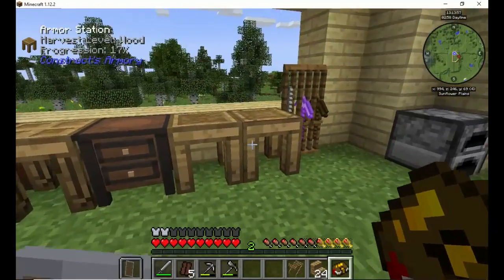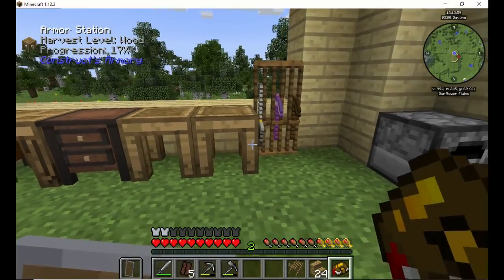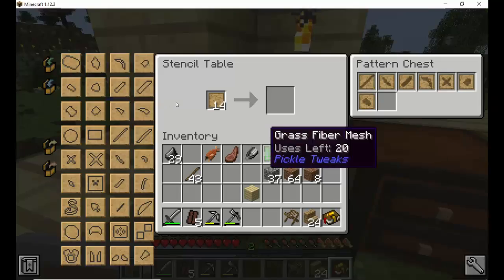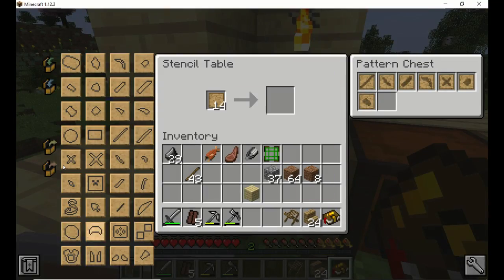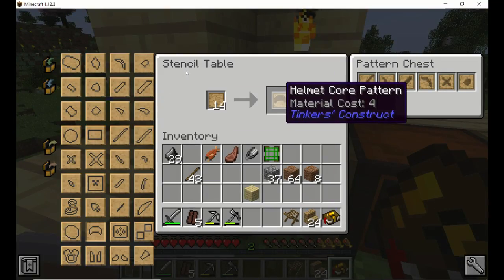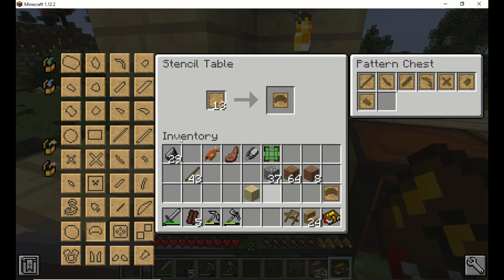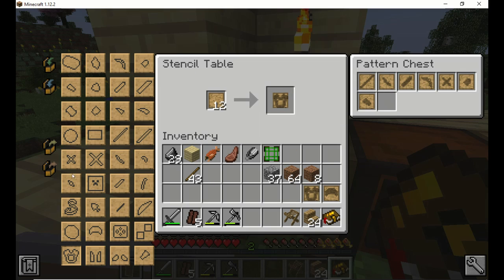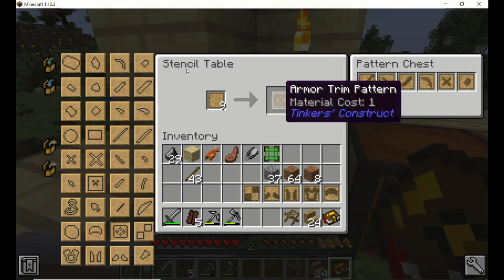So the first thing we're gonna do is start on the stone thing to make — that's it. So what we need is a helmet — there's the helmet, the core pattern. We need a chest core. We need legs. I've done this so much — I can pretty much do it in my sleep now. And then we need the plate and we need the trim pattern.